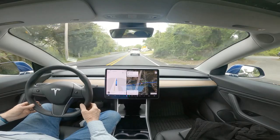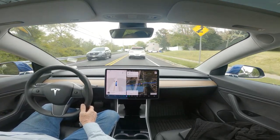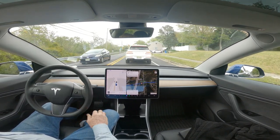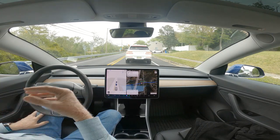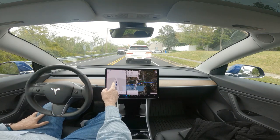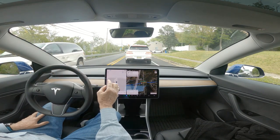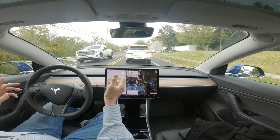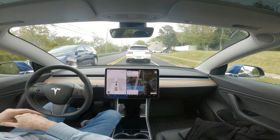It acts like a human and drives so much more like a human than a machine at times — not every time. Does it still make mistakes? Yes. There are many lights that I know of where if you're number one and it's red, they appear to be flashing. In reality they're red, so it treats it as a flashing red light where it wants to stop, look both ways, find an opening, and go.